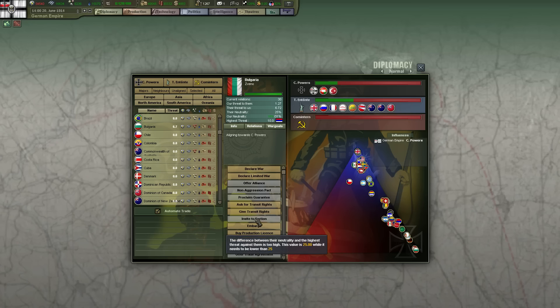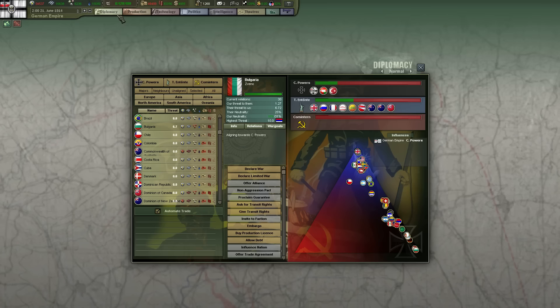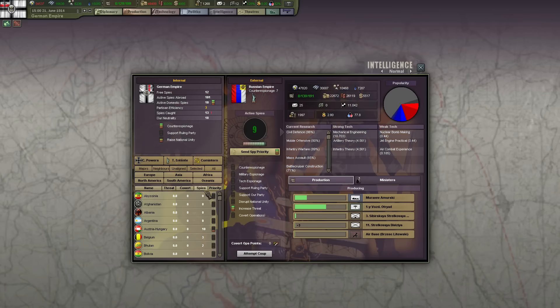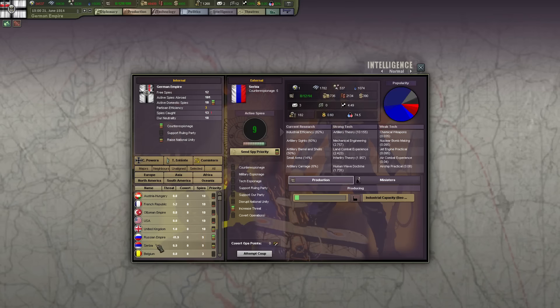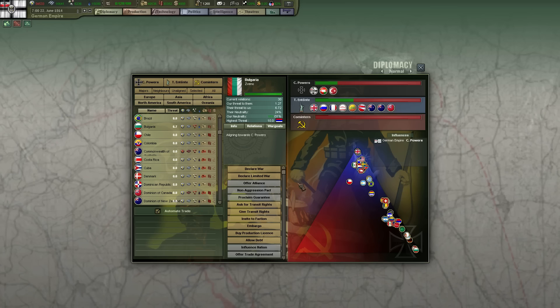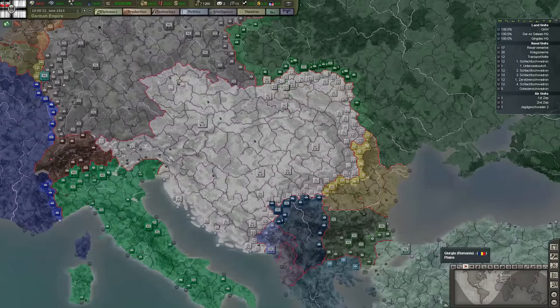Come on, Bulgaria — one more bloody tick of threat on Serbia is all we need. Do we still have spies in there? I hope so. Still increasing threat — I can actually stop the threat increase. There we go. Invite the faction — very likely. Bulgaria have accepted an invitation to join the Central Powers!